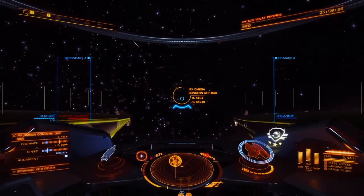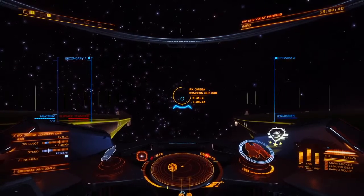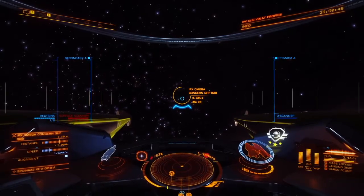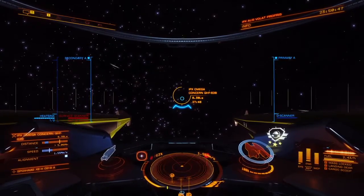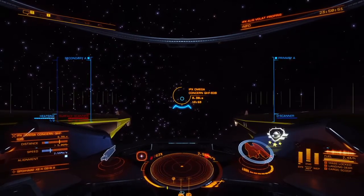If you're not comfortable with that departure, you can also high wake out. Just find a system above you on the horizon and then high wake — you won't have to deal with the gravitational jitter that I just did there, because that can be a little disconcerting. So there's that option available to you as well. That's it for this Tutorial Tuesday — that was the approach to, landing on, viewing of, and exit from the World of Death.